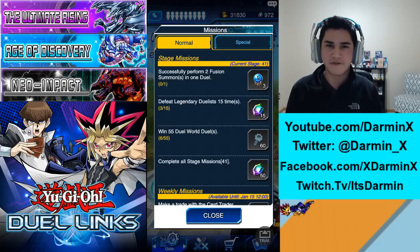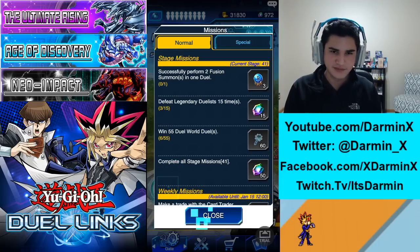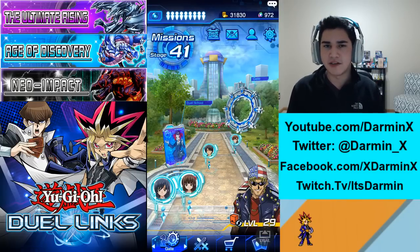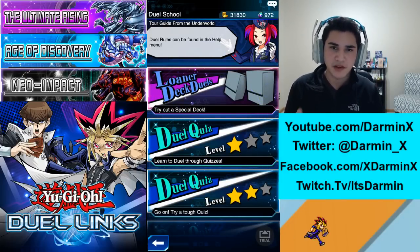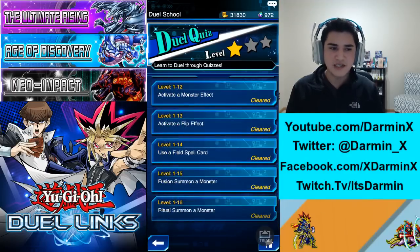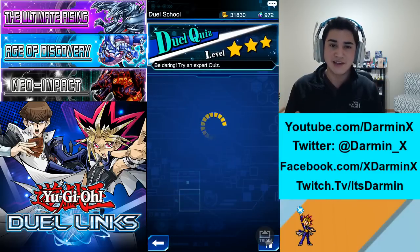I gotta get 55 duel world duels — I just call them world duels because it's redundant to say duel world duels. This isn't the episode where I talk about how to fast level up; this is more about what you'll be doing in the game. A lot of people in the AMA asked how to get gems quick. Besides leveling up, go to the dual school. I've already completed them all, but each level gives you like 10 to 30 gems — there's a lot to do and you can get a lot of gems just by doing this.